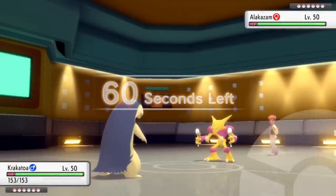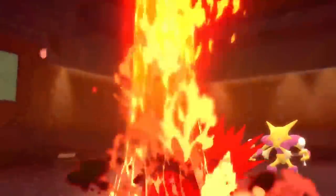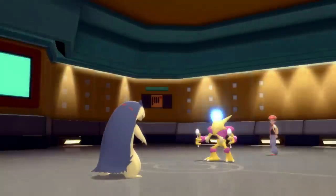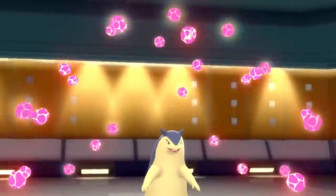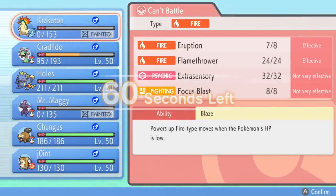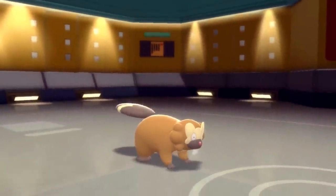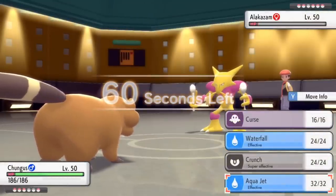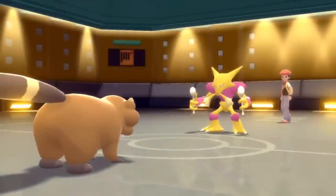My plan is that Choice Scarf Typhlosion can outspeed due to the Scarf, so I bring in the old sausage and click Eruption for maximum base damage. Most Alakazams run Focus Sash because of their Magic Guard ability — they can switch in and maintain the sash even with hazards on the field. Eruption knocks it to its sash, but then Alakazam goes for Psyshock and at this Special Attack level it kills Typhlosion. It's always unfortunate to lose a mon, but you have to allocate resources when there's a Nasty Plot Alakazam across from you.